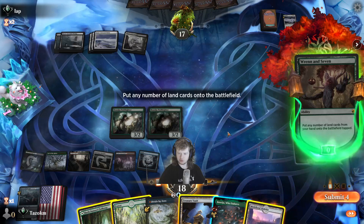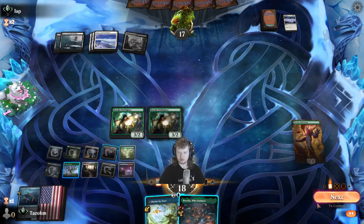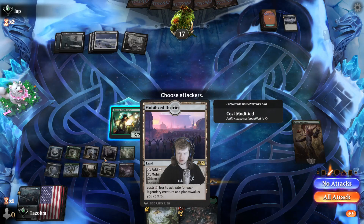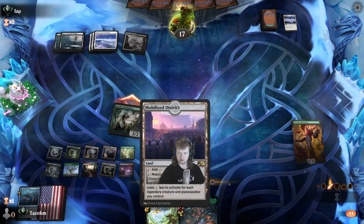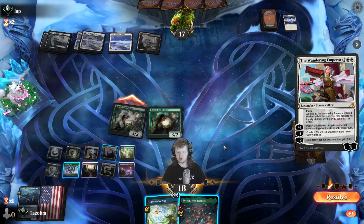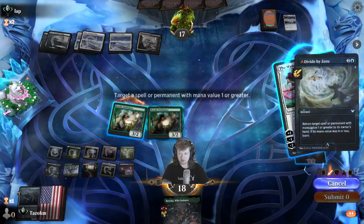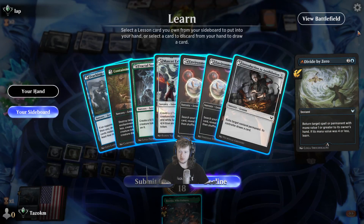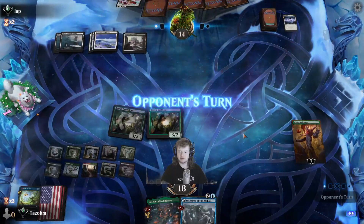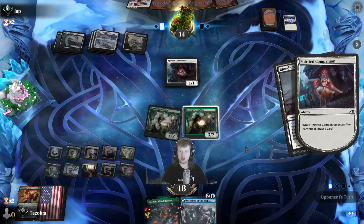I think we hold into Boseiju and bada bing bada boom. We want to play lands for turns so we'll put one out there. Now if nothing else we can play Mobilized District. Never mind, this isn't the land I thought — this is the other one. Divide by Zero here could be good. Blood in the Snow is still scary. Whatever — teachings of the archaics, yes please! That's okay with me.